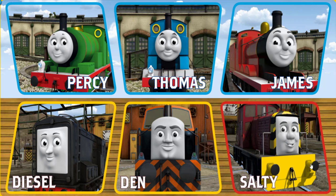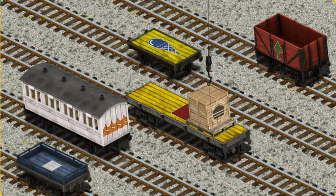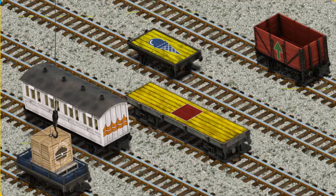It's a busy day at Brendam Docks. Thomas and his friends have many deliveries to make. Choose who will make the next delivery. Salty must deliver the crates of cake to the fair. Help Cranky find the crates of cake. That's it! Let's lift and load. Now the cargo must be loaded. Show Cranky where the blue flatbed with a white square is. There you go.